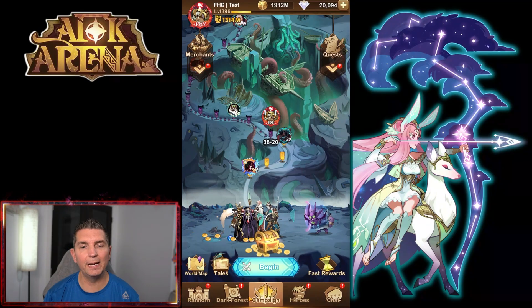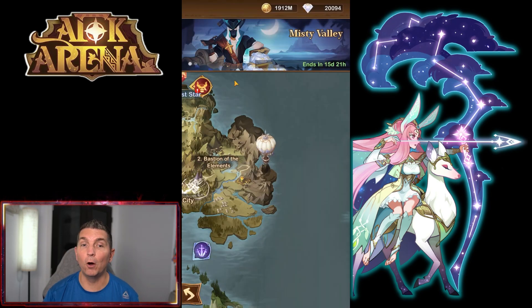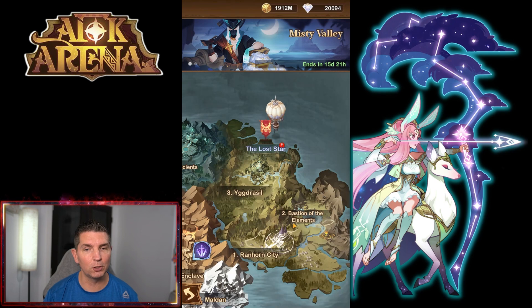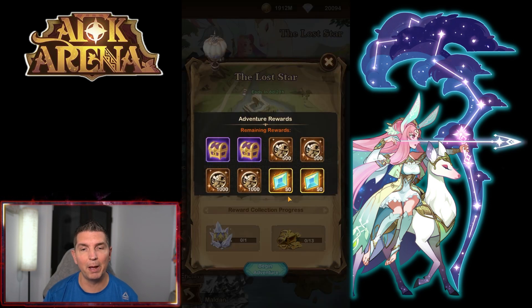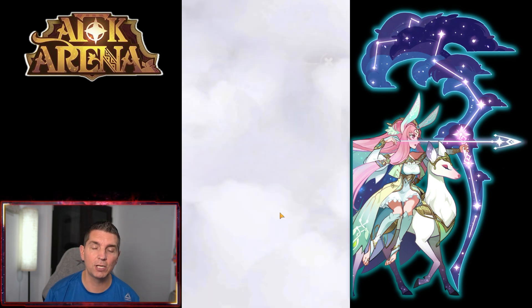Welcome back to AFK Arena. Today we're on the test server looking at the brand new Voyage of Wonders. This one is pretty complex. We do get 10 time emblems and quite a bit of loot — 13 chests in total, which is a little over the normal amount.